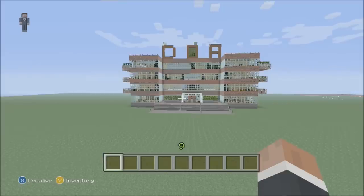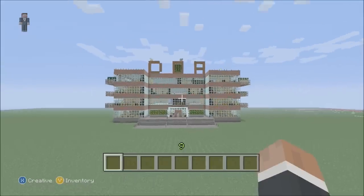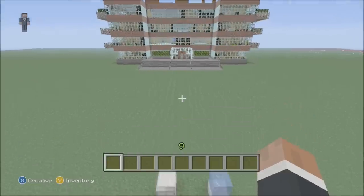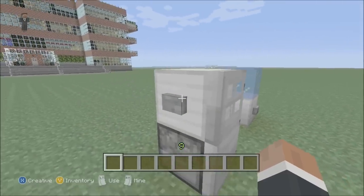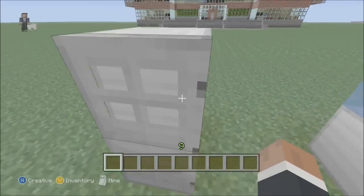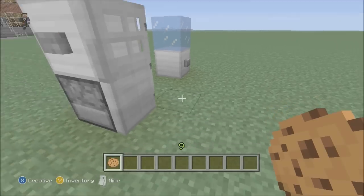Hi guys, golly06 here from doagaming.co.uk. I'm here again to give you another tutorial — things I've been requested. People have been looking around my headquarters which is inside there, and these items are a working fridge. As you can see, press it and out pops a cookie or many other items when you grab it.